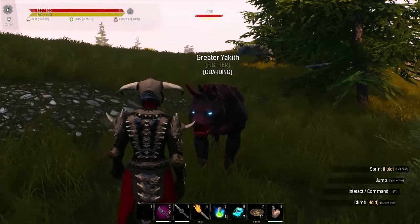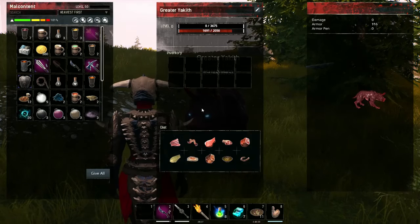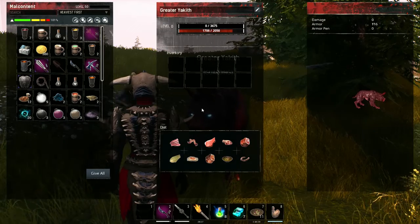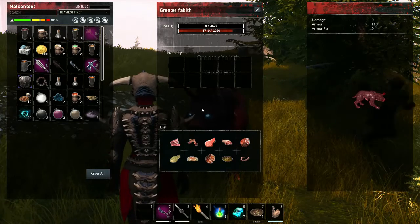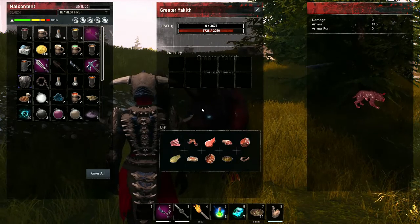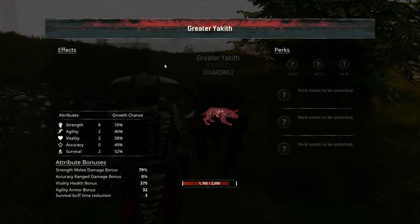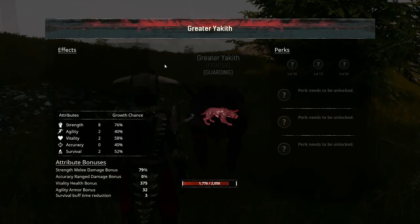I placed the Greater Yakith just out front if you want to take a look at it. It looks like it's got 2,000 health — 3,600 XP, which is slightly sad. I can't ride it, but it has 116 armor and 2,000 health. Let's see if it lists stats. I mean, it looks cool — we'll see how much damage it does.